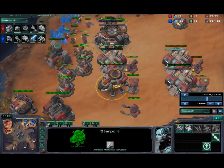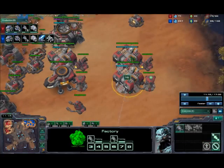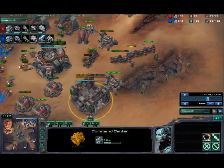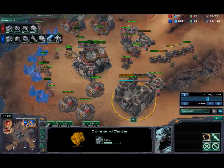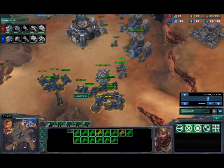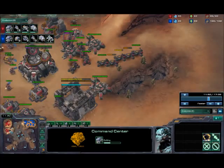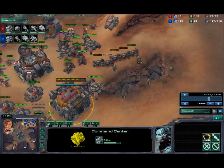I should start viking production pretty soon. The idea here is I'm taking my third base a little bit before I plan to actually float it out, just so I can saturate this base and get some more mules going. I have three tanks and he has a bunch of hellions, which gives him a little bit of a supply advantage. You can see our third bases are coming up pretty close to the same time.